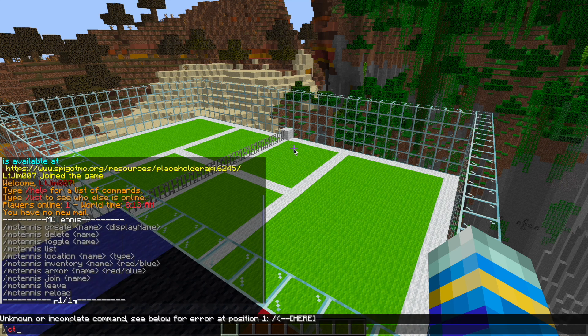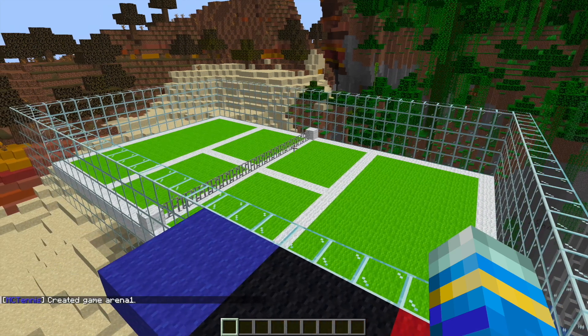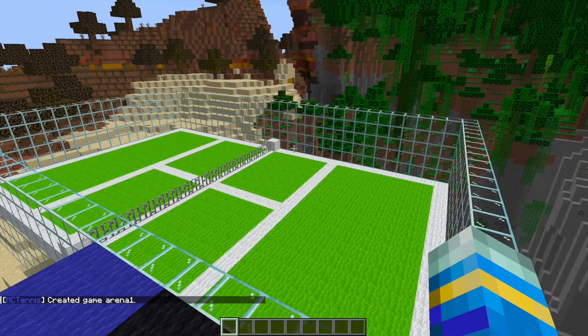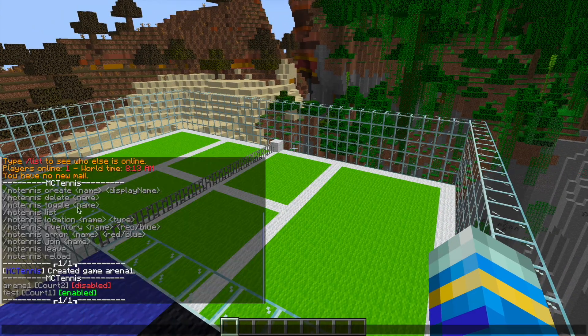The first thing we want to do is create an arena by doing /MCTennis Create. We're going to call it Arena 1, and then we need to give it a display name — I'm going to call it Court 2, as the other one I created was Court 1. Then we can do /MCTennis List, which will list all of the arenas you've created.